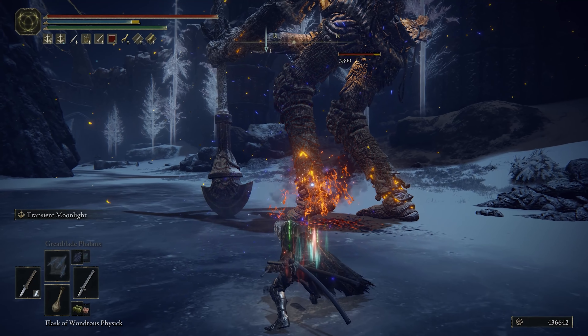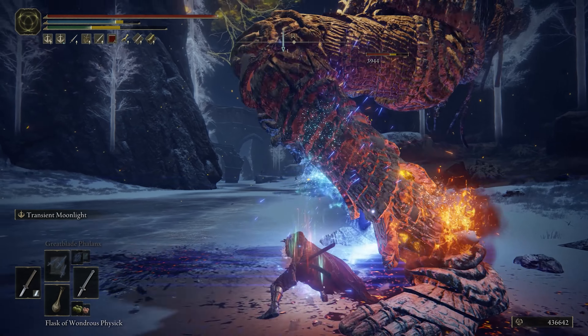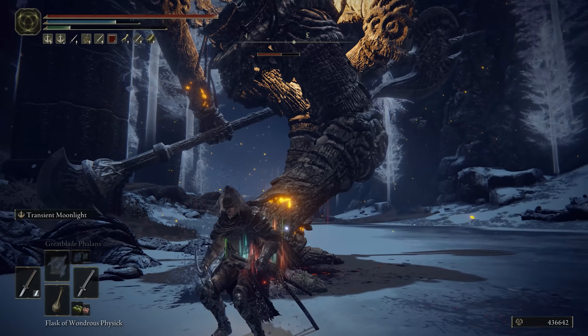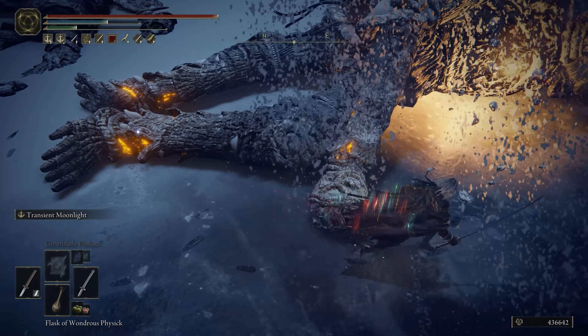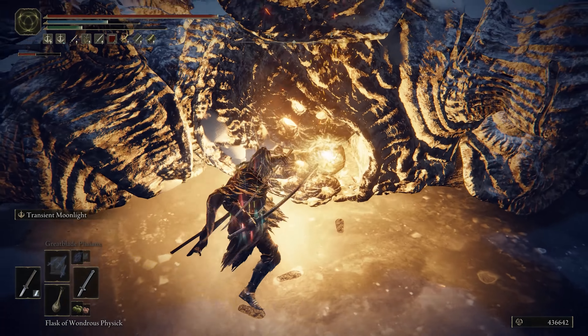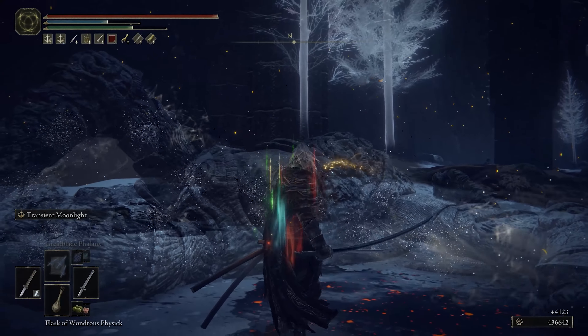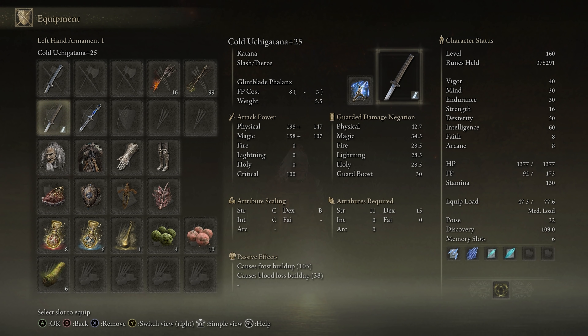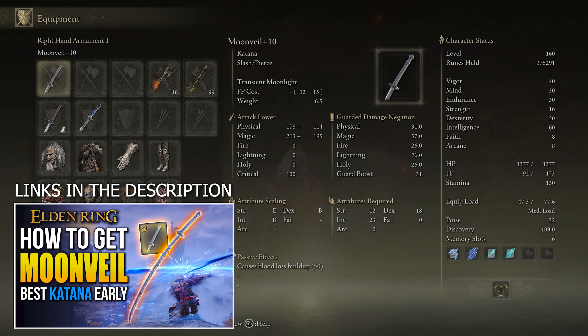Starting off, let's talk about the weapons. We have the Moon Veil — mine is on plus 10. It is one of the best katanas in my opinion and my favorite, so I did put it at plus 10. Usually I don't put every single weapon at max. We also have a Uchigatana in here, also on max which is plus 25, because I do like this katana as well. The Moon Veil is gonna be the star of the show on this build.